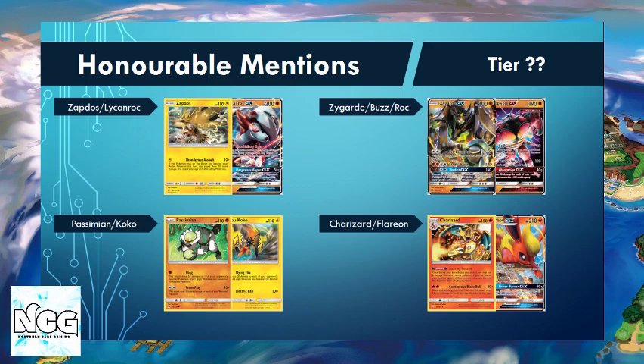The final slide is our Honourable Mentions. These are decks I've seen a bit of play here and there that deserve a mention. Zapdos Lycanroc is particularly strong — it seems quite popular over the last weekend at cups in the UK and the US. It came second at Fortaleza Regionals, which was kind of the first real showing of the deck, so it might be one to watch out for as we go into Denver and the EUIC.